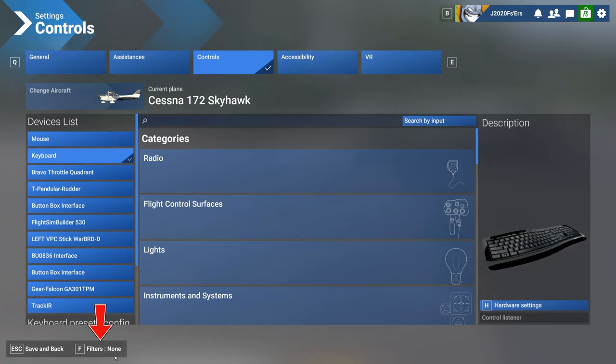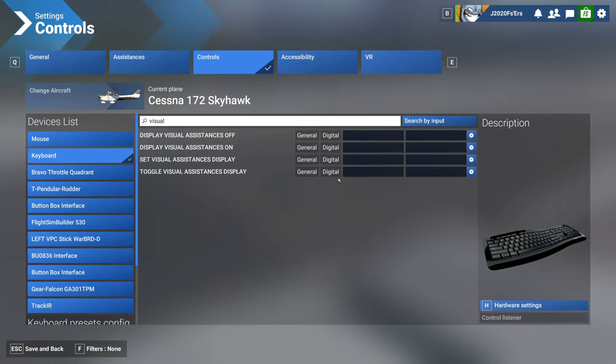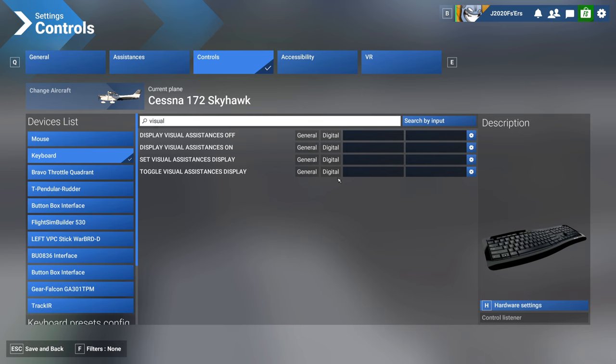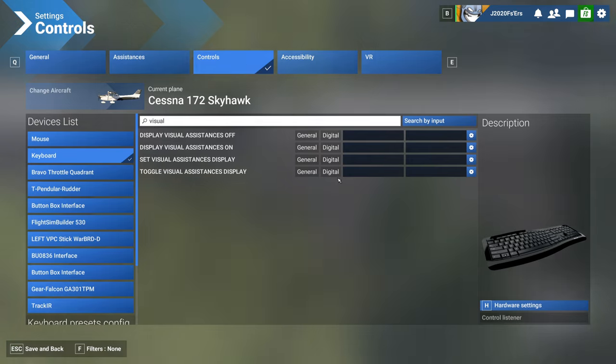Then you want to go down and make sure the filters is set to none, and then go up to search and type 'visual'. Once you're here, you want to find 'toggle visual assistance display', then bind whatever button you want to this, and now you can toggle on and off those blue marker boxes as well as the POI markers inside of the career mode.